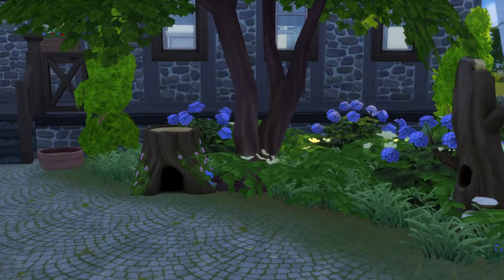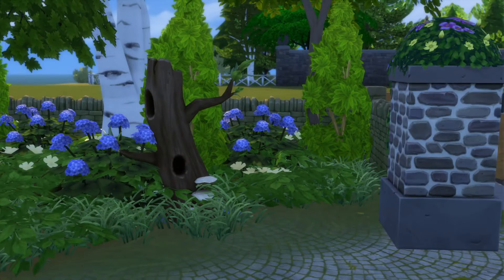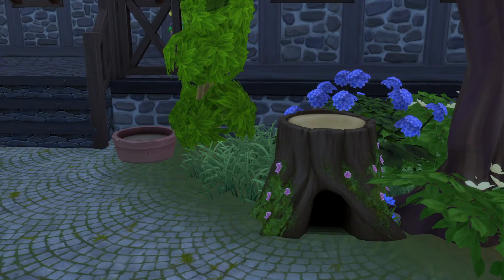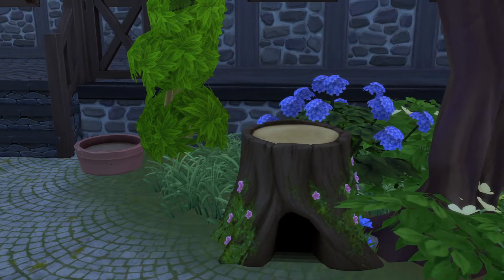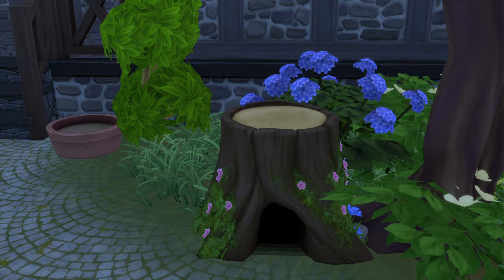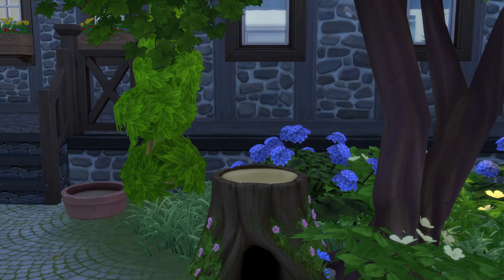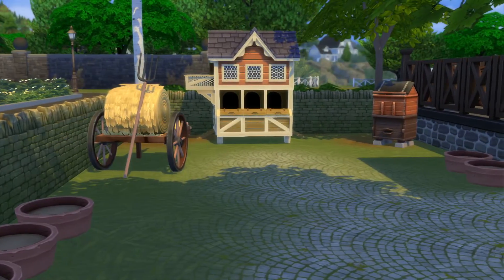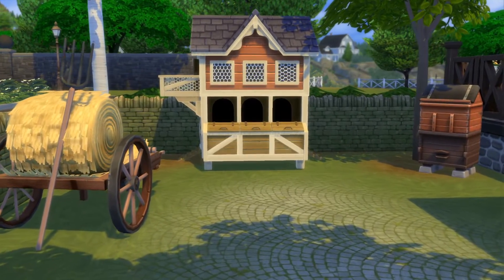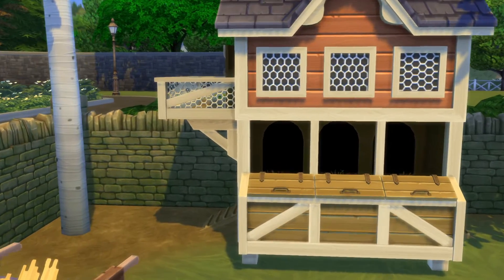For those of you who do not know, on the woodworking table you can make sculptures and all that. There's a bunny rabbit sculpture you can make, and if you do make that bunny rabbit sculpture and size it up by two, it fits perfectly on top of the stump right here. I always thought that was a neat little thing. You do not get any chickens or roosters or even chicks, so you'll have to get those yourself.